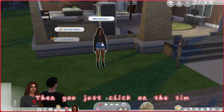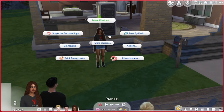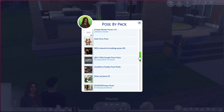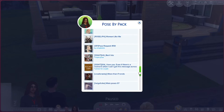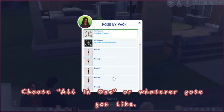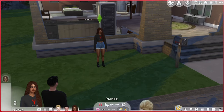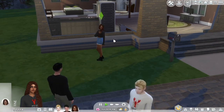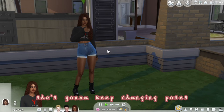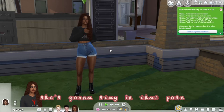Because I downloaded a female pose pack, I'm going to teleport Ashley. She's going to appear where you placed the teleporter. Then click on the sim, go to More Choices, and click on Pose by Pack. Choose the pack you downloaded — we just downloaded this one — and choose all-in-one or whatever pose you like. Then play the game and the sim will pose automatically. Because we chose all-in-one, she'll keep changing poses. If you choose just one pose, she'll stay in that pose for a very long time, until you stop the action.